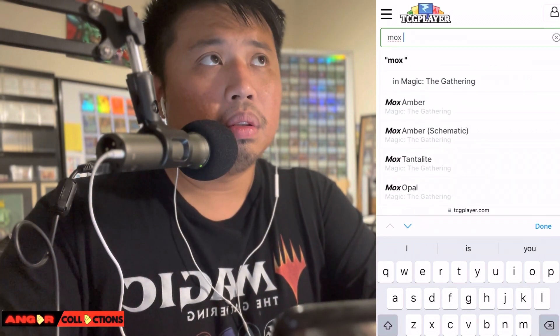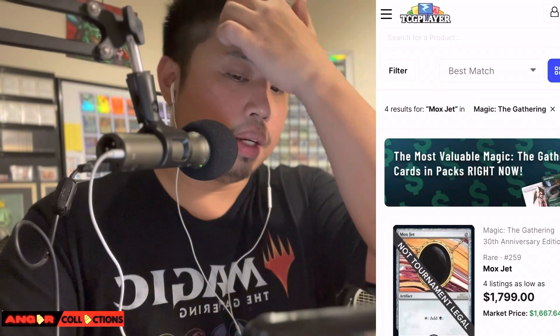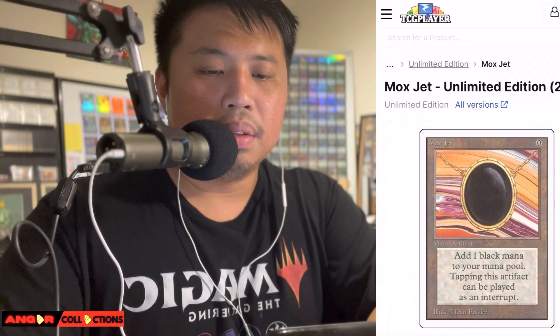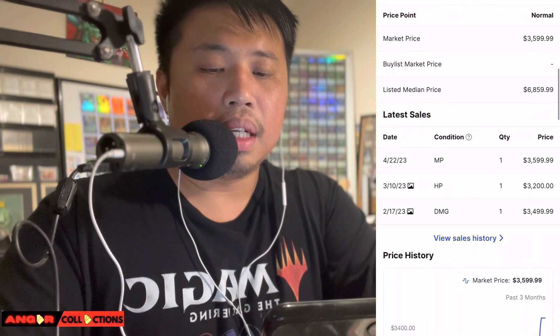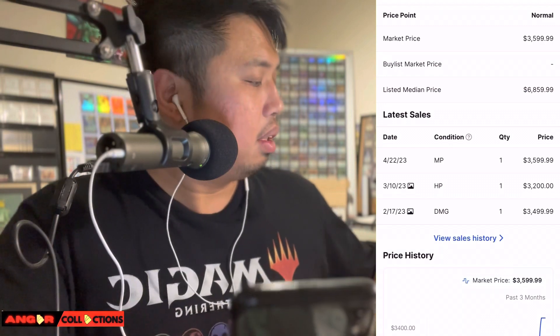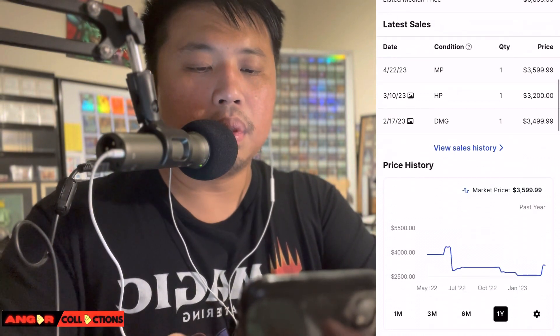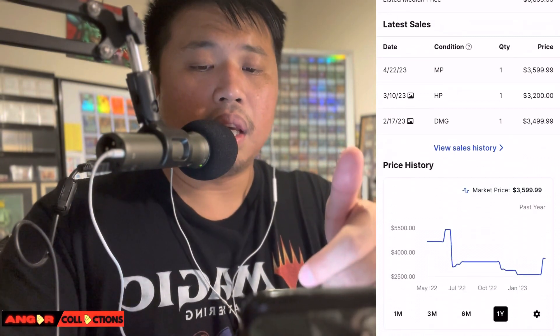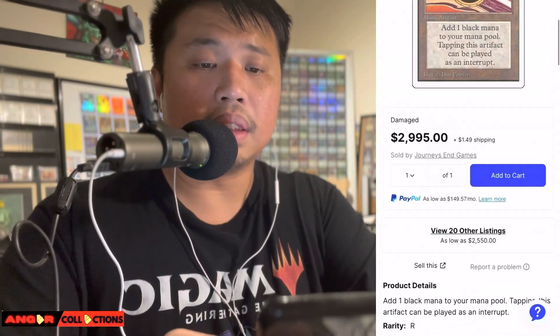So Mox Pearl, Mox Sapphire, Mox Jet — Mox Jet is my very first Power 9. Let's check Unlimited. There's a damaged one for almost three grand, and then there's a recent sale — MP, $3,600. Let's put $3,600 for that one. Checking the one-year graph — wow, that spiked to $5,500 and it's now in the $3,500 range. That is crazy.